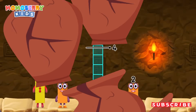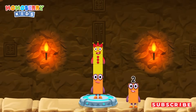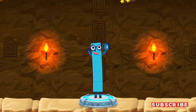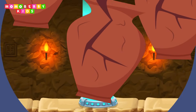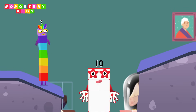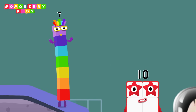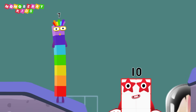Add number blocks to make five. Two, three — you got it! Two plus three equals five. I am ten! Wow, that was awesome! Nice catch, let's go again!